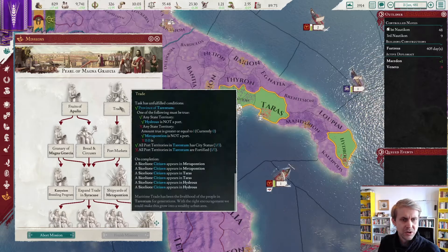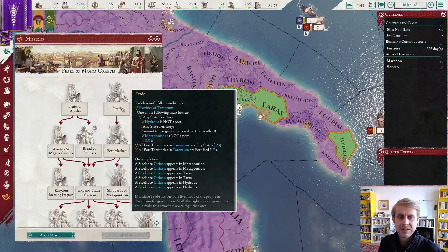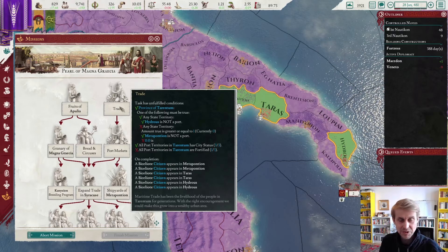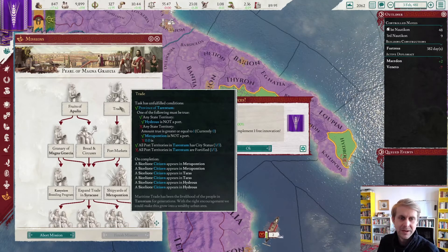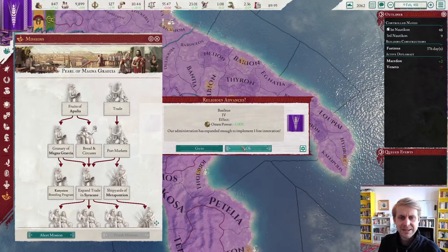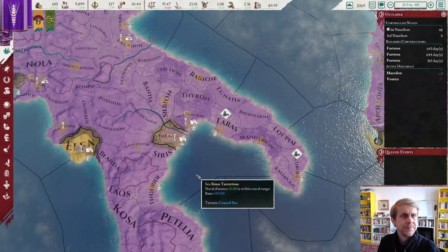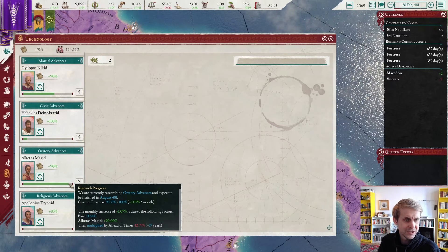Let's get rid of those two non-city ports. That does lower the amount of citizens we receive as a reward, but we would have had to make all of these cities, and there are already too many cities in this province. Apparently that is enough — we have all ports in the territory with city status, and now we need to fortify them all. There's another X showing 0.0 which won't matter, since only one of the following conditions must be true. I'd still like them to fix that tooltip.